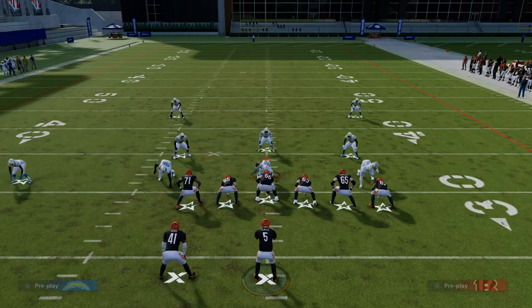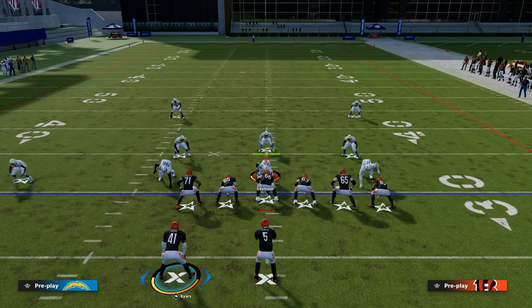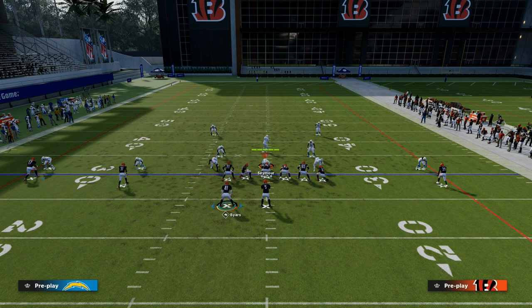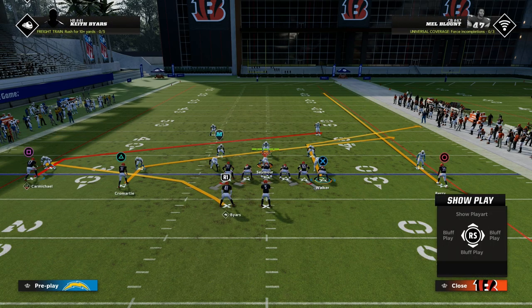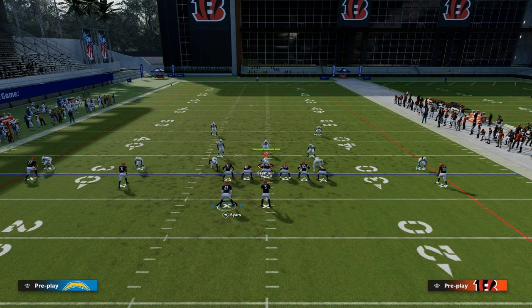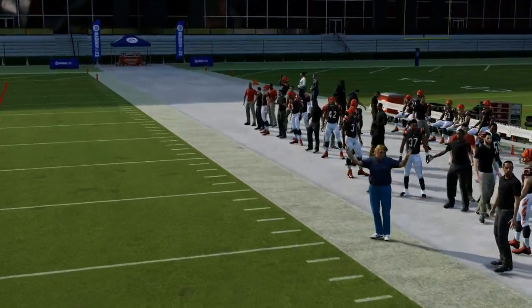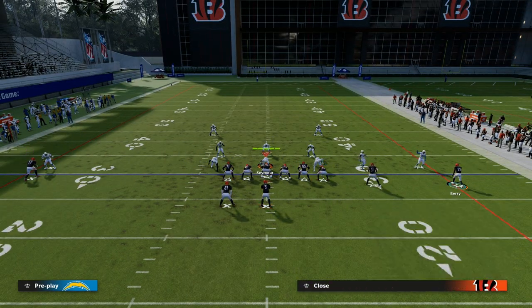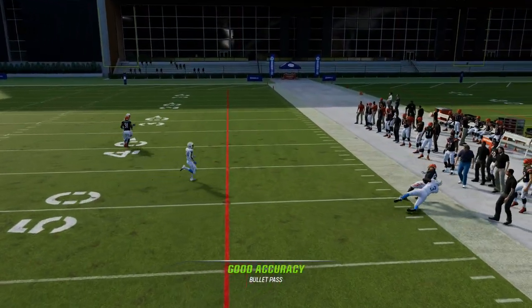Again, if I have hot route master or tight end apprentice, I could do something like this to attack the left sideline. To attack the right sideline, all I have to do is go corner route, streak route to Barry, then put the running back on a flat to attack the right sideline. You see how they bump though — the spacing is not as good, so maybe I need to motion somebody over into wide trips or bunch. Now they don't run into each other, so it's a lot better against man coverage this year.